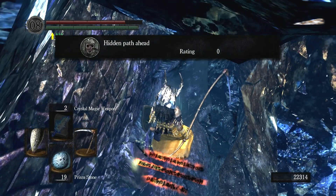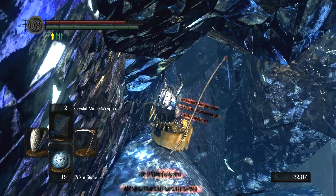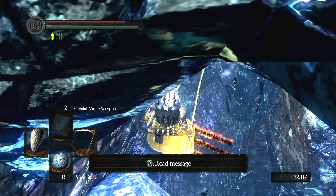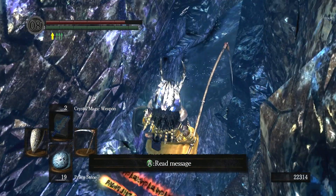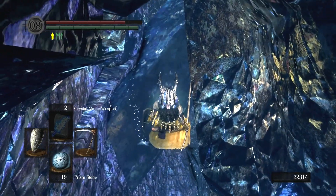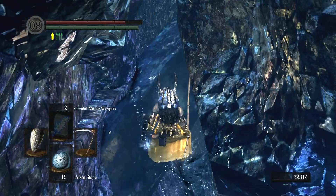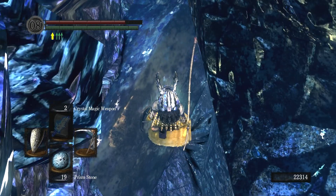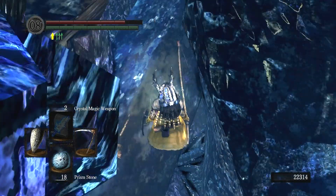Hidden path ahead. Go ahead and write him up so that other people can see it. Now obviously we can see these little crystal things falling from the sky - they're falling here. I didn't want to go forward because I didn't see any falling ahead of me, and I don't trust this at all. It would take so many of these to actually figure out where the hell you could go.